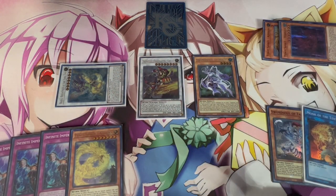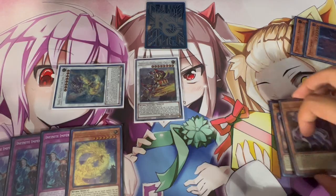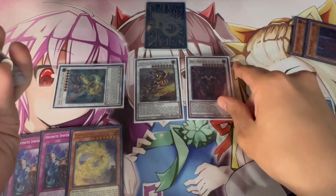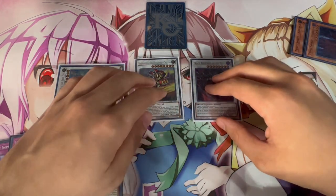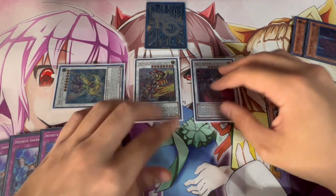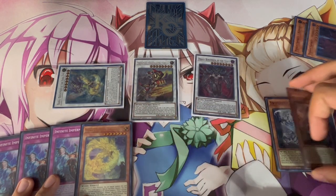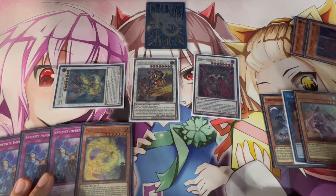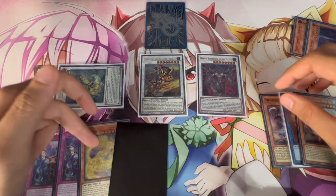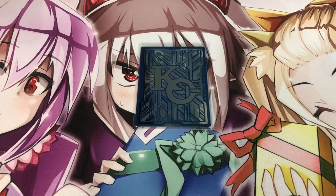Now Moye is special summoned, so activate its effect — reveal the Ashuna you added back earlier to get another token. Use Moye and the token to go into a level 8, but keep in mind you're locked into warm monsters because you used the Ashuna effect this turn. My go-to here is Draco Berserker: you get a monster negate and when your opponent activates a monster effect you can banish it. So just off two Tenyi cards you have a banish and a monster negate, Ashuna in hand for next turn, your graveyard set up, and Moye draws you a card when sent to the graveyard for a synchro summon — two disruptions and five cards in hand.